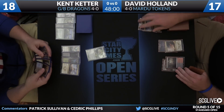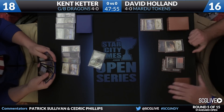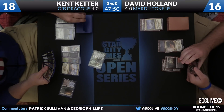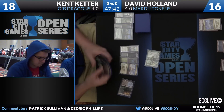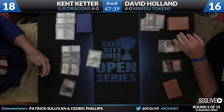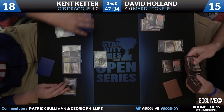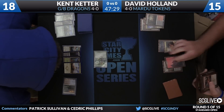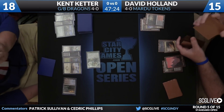Satyr Wayfinder came in the red zone last turn for Kent, and that was it for his turn outside of playing that Sandsteppe Citadel. So a little attack for one yet again. Keter will get the scry off a Temple. He's going to leave that card on top. As for David Holland, he's got to get something going here. Crackling Doom taking care of the Courser is not a bad thing. Perhaps he doesn't know exactly what he's up against, but the longer this game goes, the tougher it gets for David.